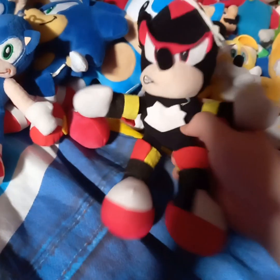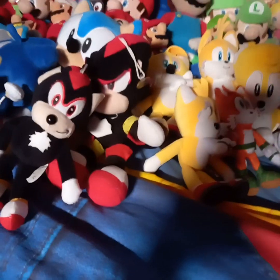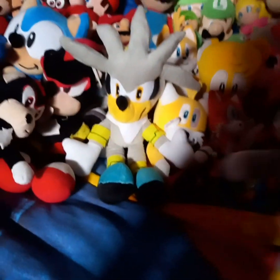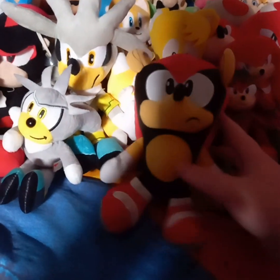Next up are Sonic's other friends. Here is Shadow the Hedgehog, and of course there's a little keychain Shadow. Here is Silver — newest to the collection — and also a clip-on Silver. Here is Mighty. Still on the hunt for Ray — still no Ray plush. And so that's it for the Sonic plushes.